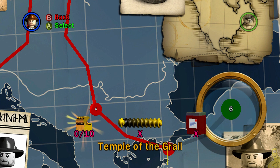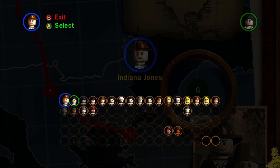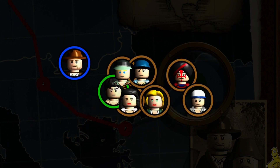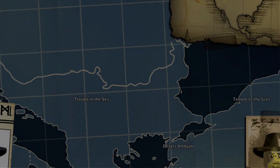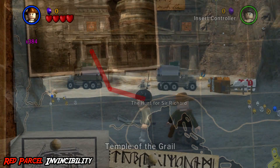We have quick links down below in the video description. You probably know that by now, but just in case you're in a hurry for a specific collectible, they're there for your use. Go ahead and let the game choose the characters for you for the Temple of the Grail free play.